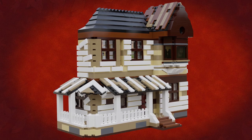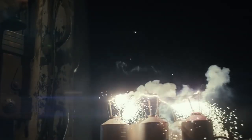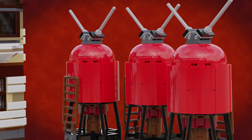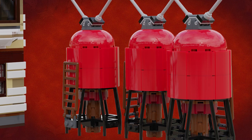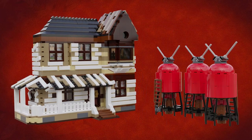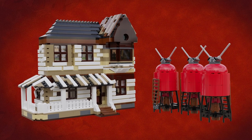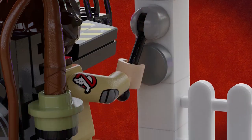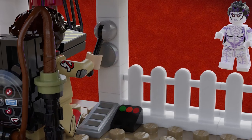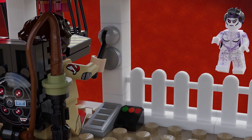In the movie there are six of these large silos that Egon has cannibalized into electric capacitors, but I felt that three would be enough for this set — I can't see Lego including more than that, especially as they are all the exact same build. Built into the front of the farmhouse porch is the pole lever and pedal switch that is used to arm the capacitors and then activate the concealed ghost traps buried in the dirt.